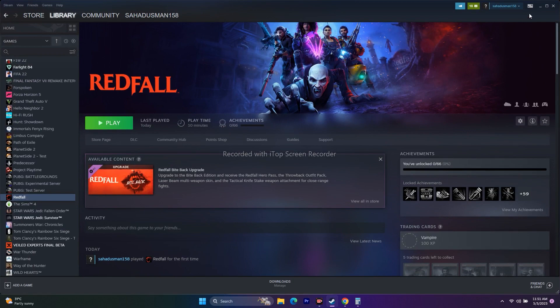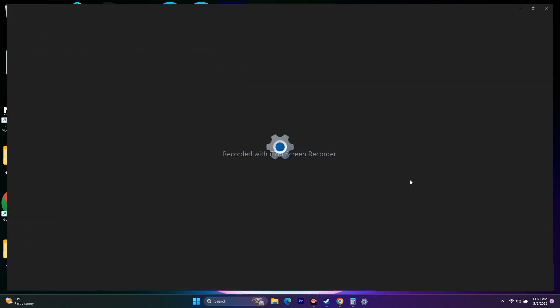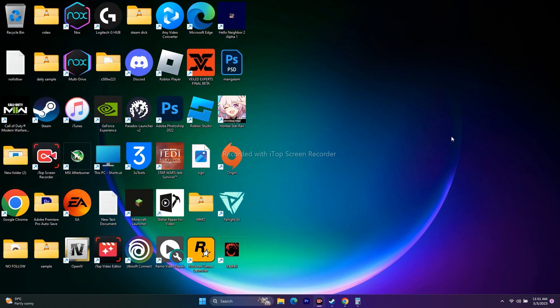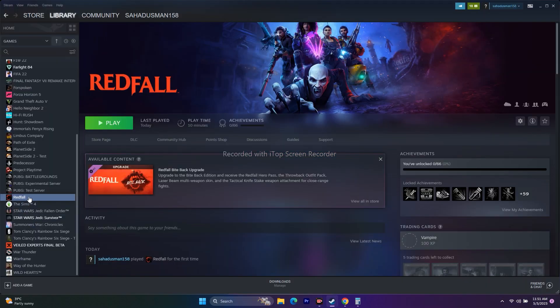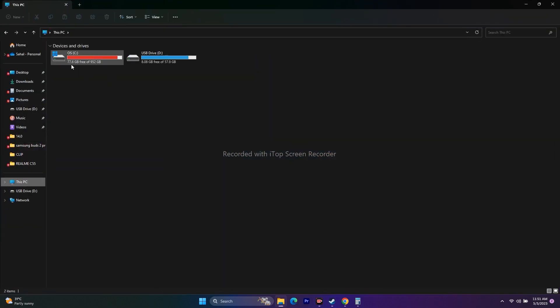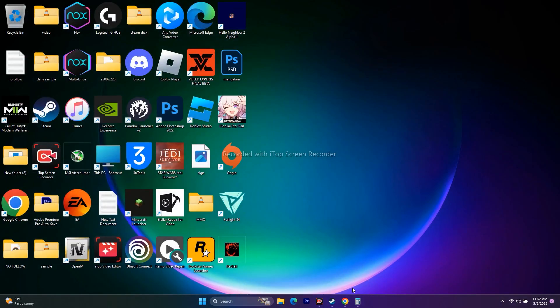Next, update Windows. Go to Settings, then Windows Update, check for updates and install them, then try to play. Also consider reinstalling the game: go to Steam, right-click the game, Manage, Uninstall, then reinstall it. When reinstalling, make sure to install it on a different local disk than before — don't reinstall on the same drive, change the installation location.